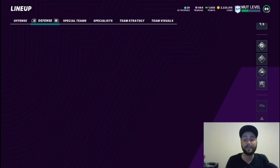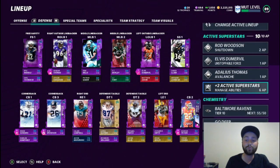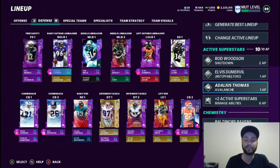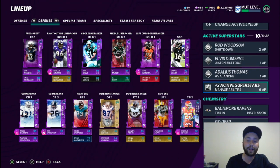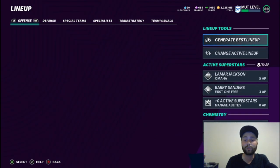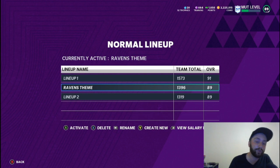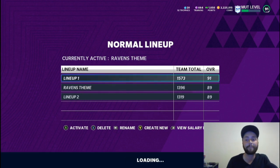Over here you'll see the tools — we've got Rob Woodson, Elvis Dumerville, Adalius Thomas, then Deion and Marcus Peters. We've got 55 out of 50 Ravens. Lockdown and Sprinter are at 14 out of 15 just because of one player I keep on my squad that isn't on the theme team — otherwise we'd have it maxed out too. Now let's switch to the god squad.